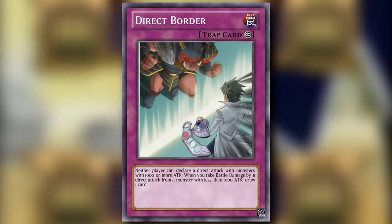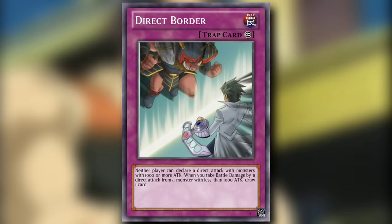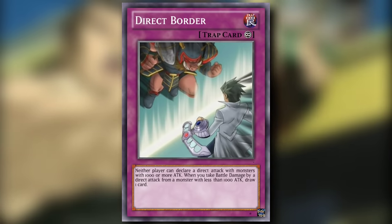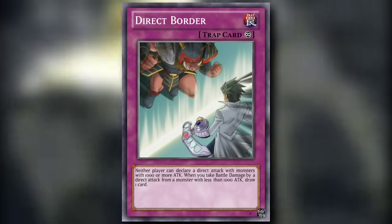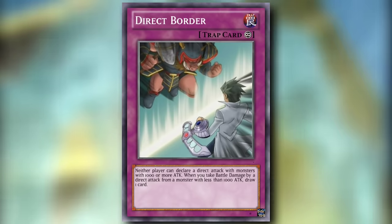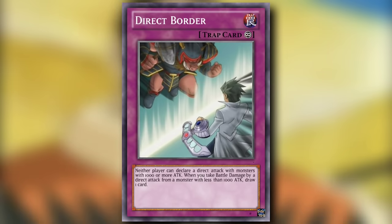Direct Border is a continuous trap card that prevents both players from declaring a direct attack with monsters with 1,000 or more attack. When you take battle damage by a direct attack from a monster with less than 1,000 attack, draw one card. I don't know if it can really be considered a floodgate — it isn't really stopping anything. It really is just there and every part of it is irrelevant. Truth be told, I'd rather deal with floodgates like this because today's floodgates suck, and that's not up for negotiation.